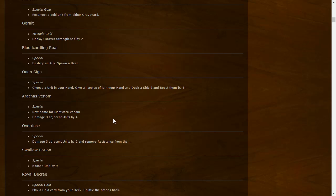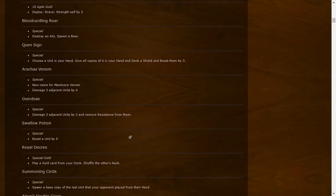These units are gonna have a shield that protects them from potential damage and they're going to get buffed up. As long as you can play all of them you're already getting nine value from one bronze card plus a shield — not so bad, maybe actually pretty playable. Arakis Venom — a special card, new name for Manticore Venom — damage three adjacent units by four. Same thing, just renamed.